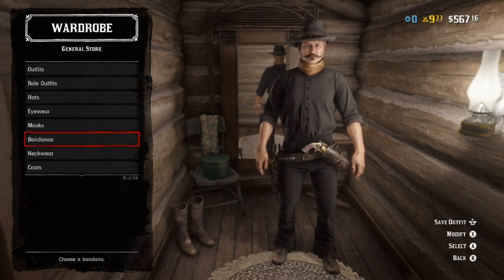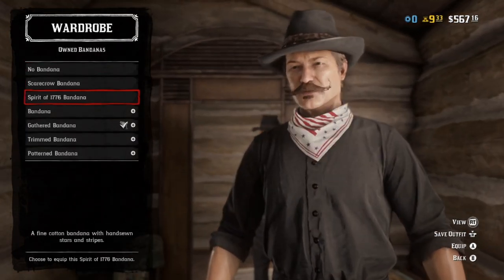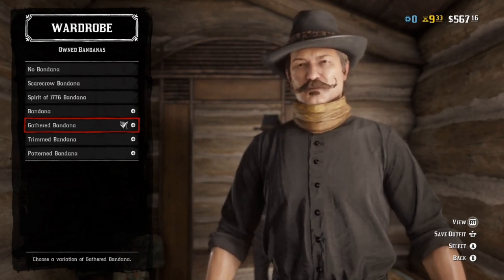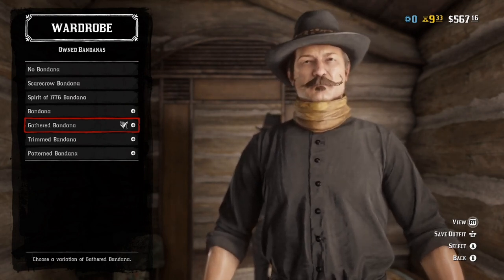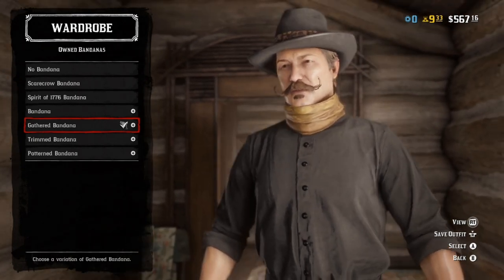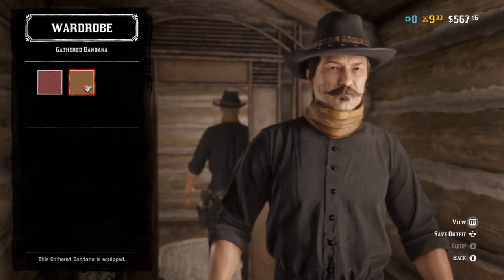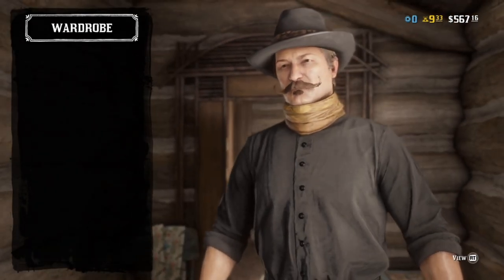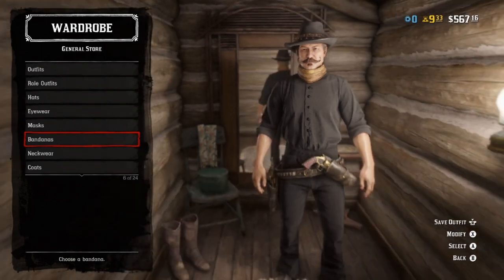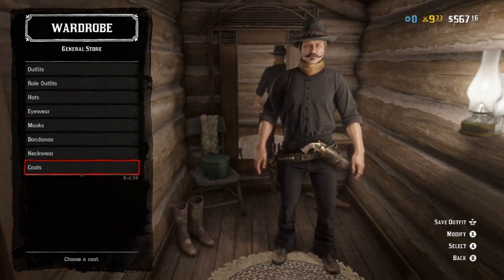No eyewear with this outfit, no masks. For bandanas, his is weird — he's wearing almost like a scarf that's actually wrapped around his head, which is kind of hard to replicate. The closest thing we got is the gathered bandana in yellow, as it does cover actually the entirety of the neck. It's about as close as we can get. No other neckwear.